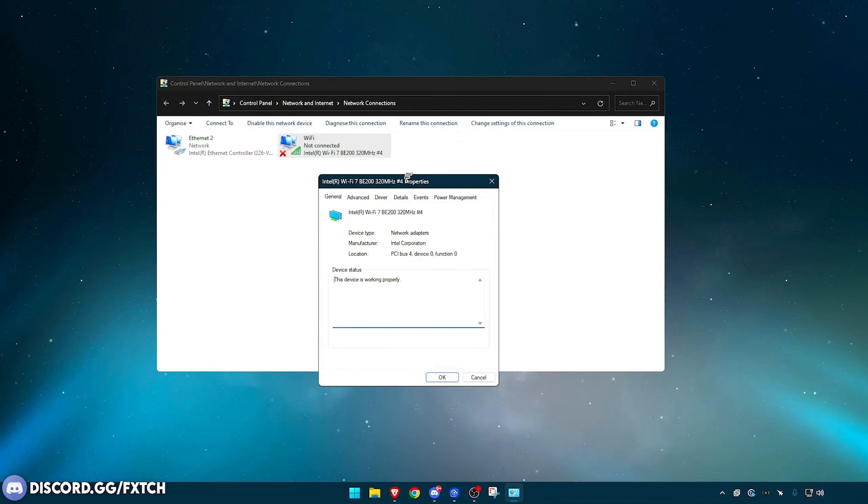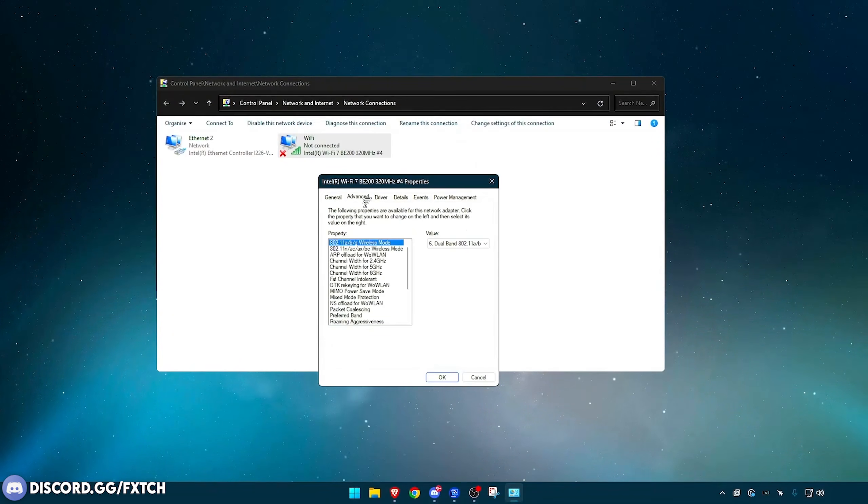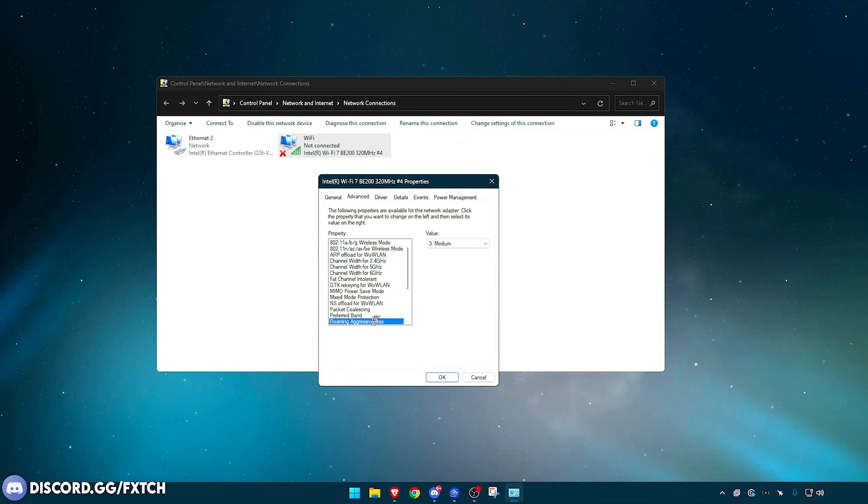I'll also show you my wireless advanced settings. If you're not using ethernet, you can copy these settings, but I cannot guarantee they'll make a huge difference — it depends on your wireless internet and settings will differ. Besides the obvious ones like Wake on Magic Packet, which can be disabled, there are many options here that vary by adapter.